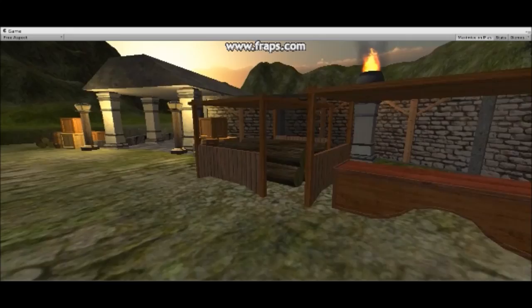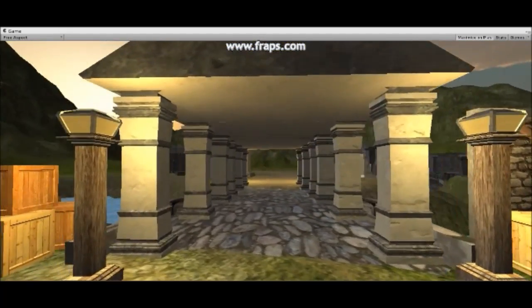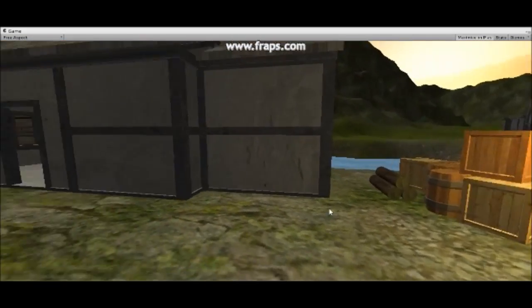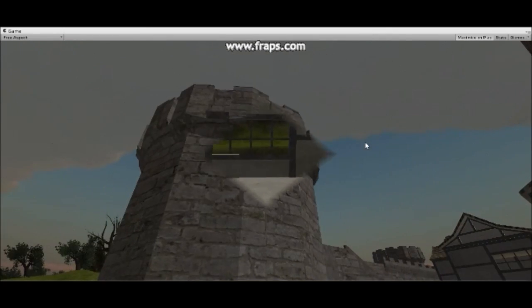I use Unity 3D to import my assets and sell them on the Asset Store. I use Blender to model everything. Everything you'll see here is fully created by myself — nothing copied or copyrighted, anything like that.